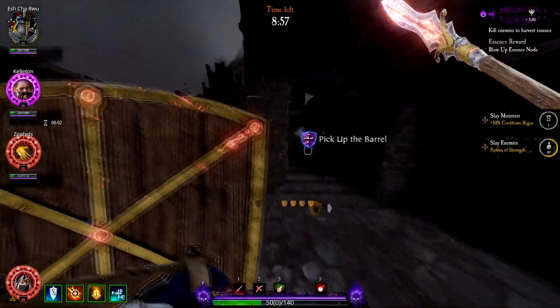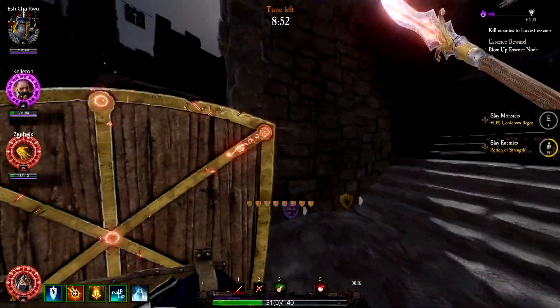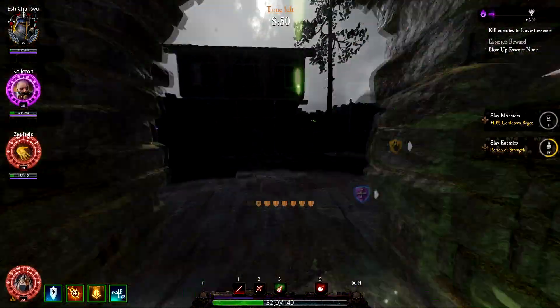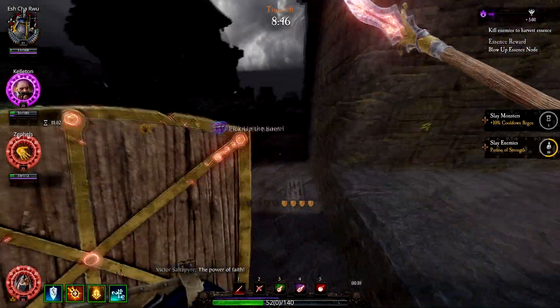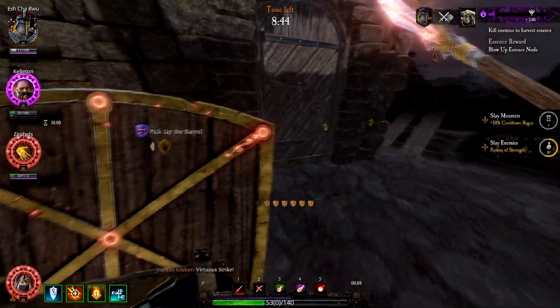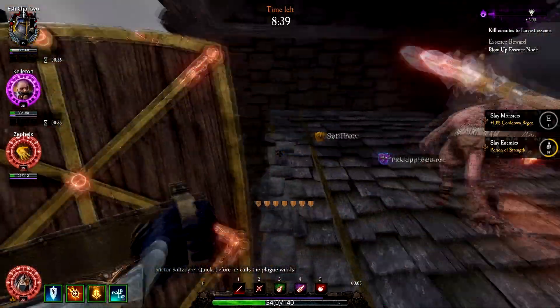Before leaving the top area, you're going to want to make sure to grab the purple pots in the keep, as both will be useful for completing the map. Both are upstairs in the keep, one to the far left and one to the far right of the near side. For a more in-depth look at potion spawn locations, check out the Weaves Steam Guide made by John, linked in the description below.